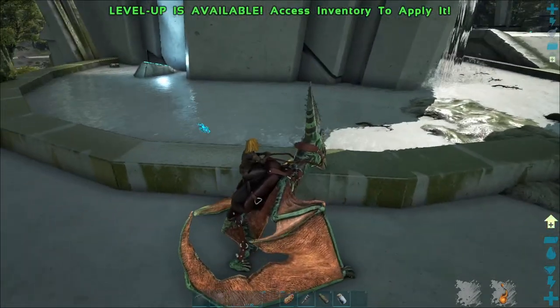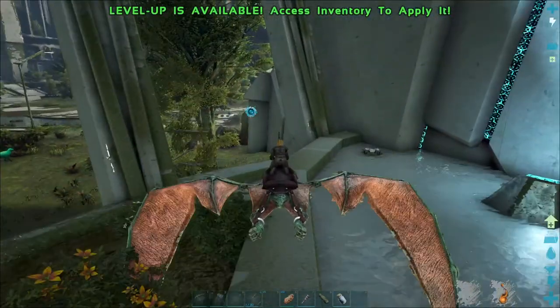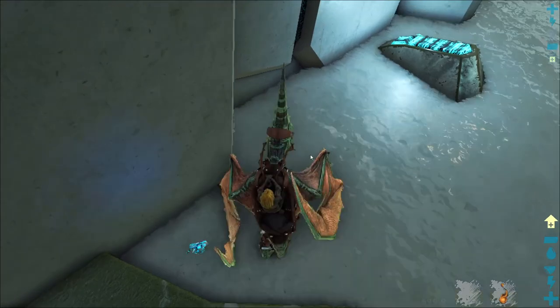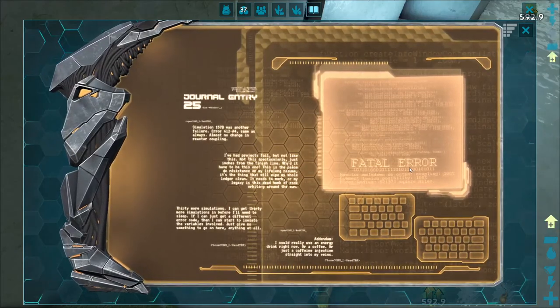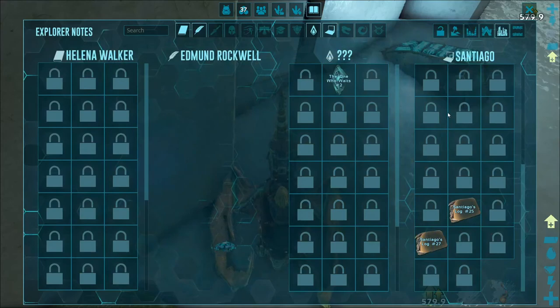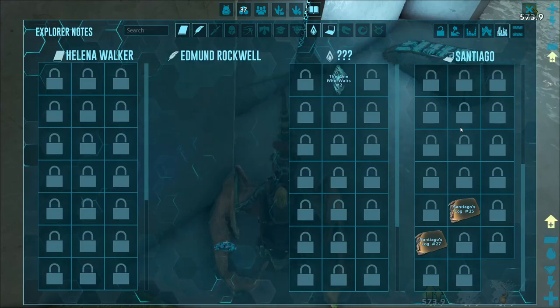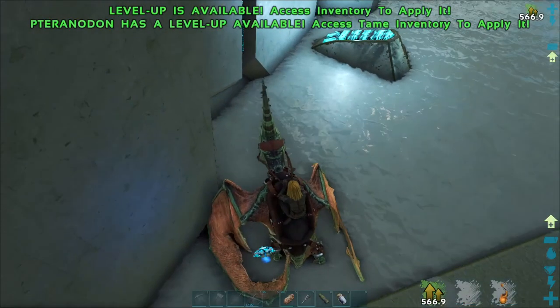There's water here, and there's another note. I kind of don't want to level up too fast, but I want the notes. Fatal error — oh my, I've had enough of those myself. Well, I'm gonna read this later. Another one of Santiago's notes. Great.